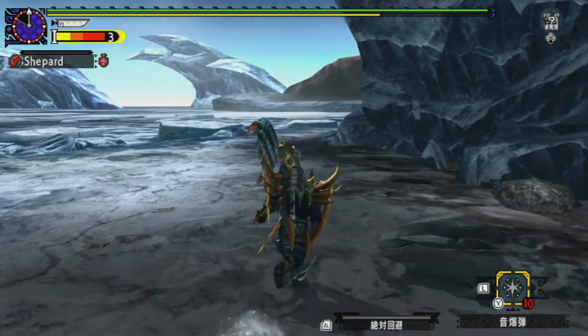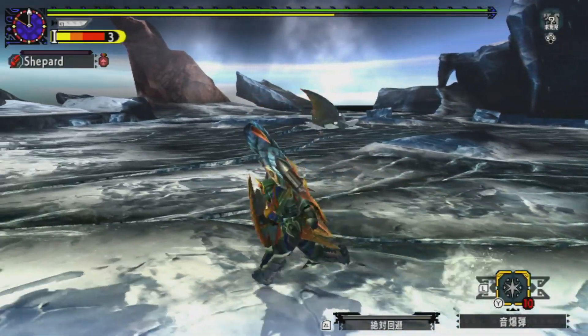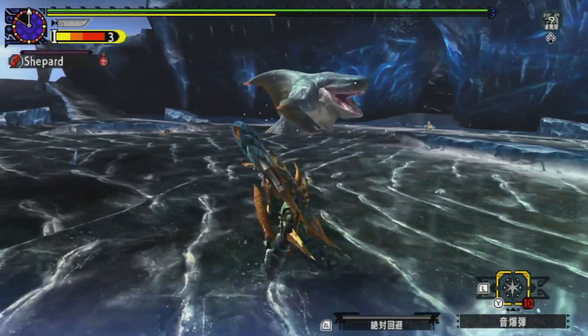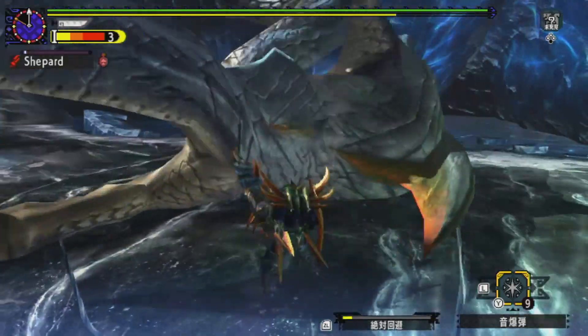You're going to see me at various times throughout this fight use those different abilities in order to keep myself on the offensive. You're also going to see me use a very interesting defensive ability offensively. A good defense is a good offense, and a good offense is a good defense — that's basically what we learn here.